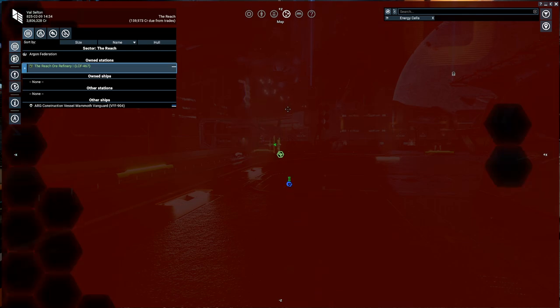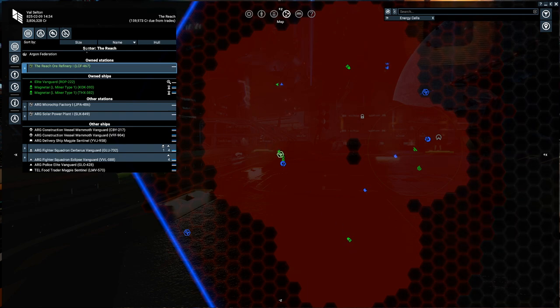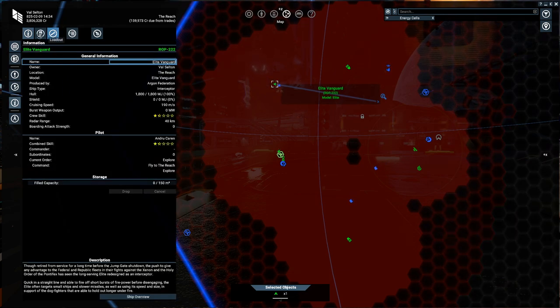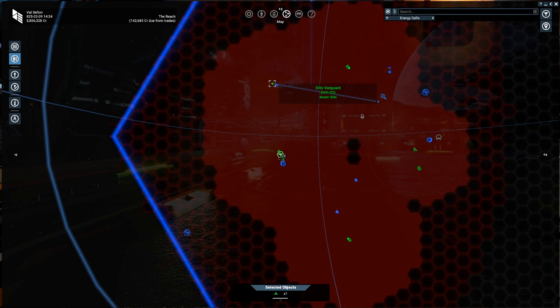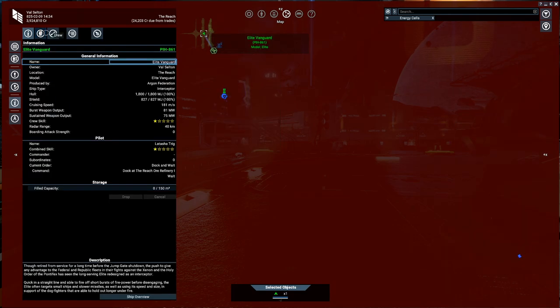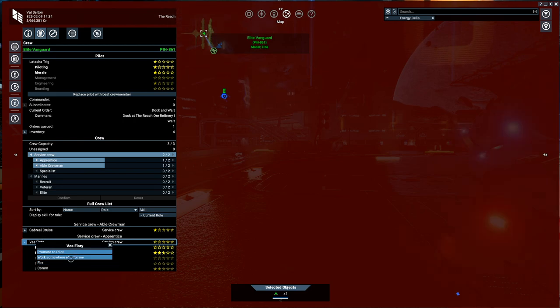We've got plenty of cash in the bank and our trades are still going. We also placed two mining ships here. The first thing we're going to do is set our old pilot to become our new manager. So we're going to right-click, go to our crew, pick our Elite Vanguard.